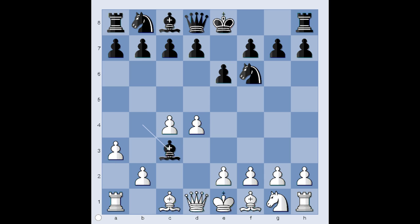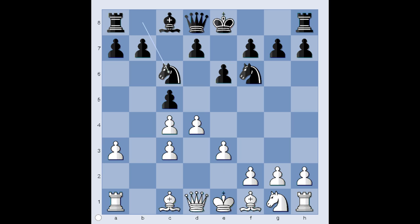Bishop takes knight, check, pawn takes bishop, c5, e3 — it is black to move. Black has a good choice of moves like castling, knight to c6, d5, b6, and queen to a5.